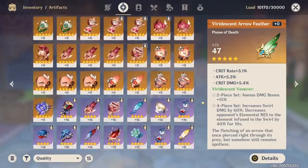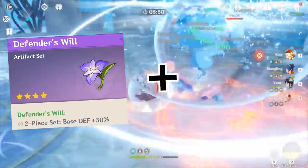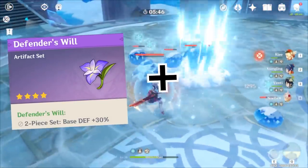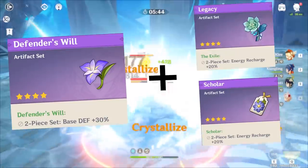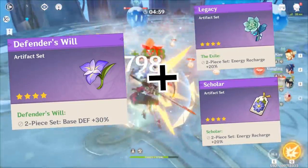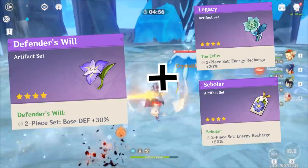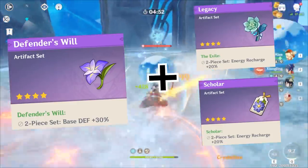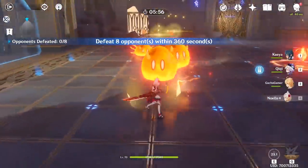Now looking at the artifacts, there's a lot of exciting choices to make. The quickest way to build her would be a 2-piece set from the Defender's Will, which increases her base defense by 30%, and any of the 2-piece sets that provide energy recharge. Increasing your base defense is going to be a major boost to her entire skill kit, and improving her energy recharge only means you can get her burst to activate sooner.